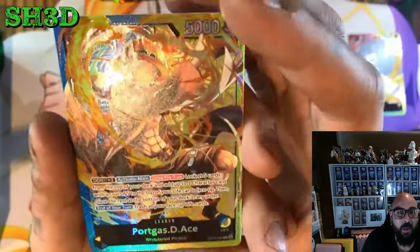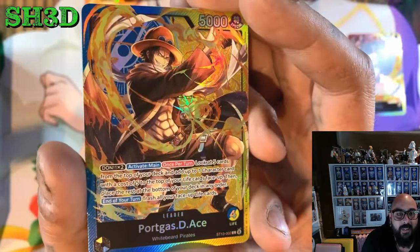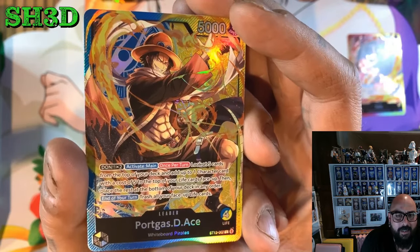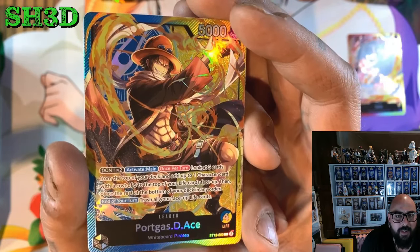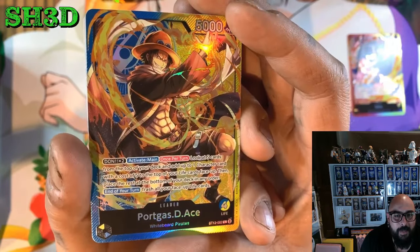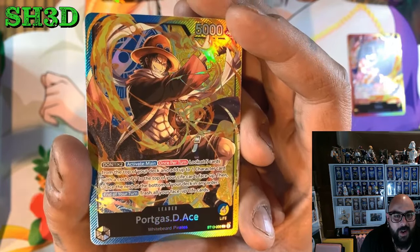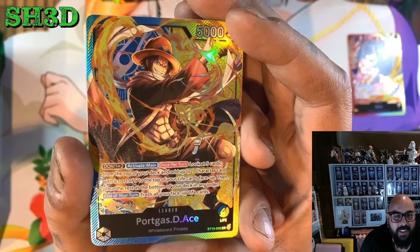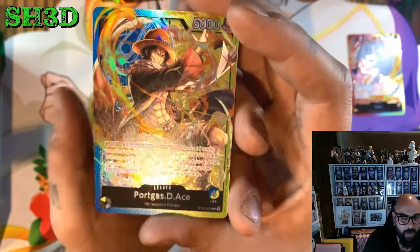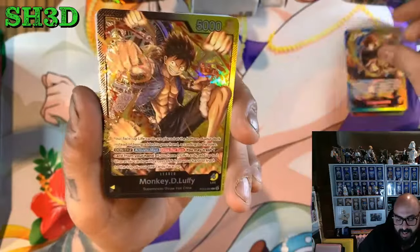Next we've got the Ace — oh how good does that look! Look at 5 cards from the top of your deck, add up to 1 character with a cost of 5 to the top of your life face up, then place the rest at the bottom of your deck in any order. End of turn, trash all your face up life cards. Well, if you've got to trash them, that's kind of sucky.